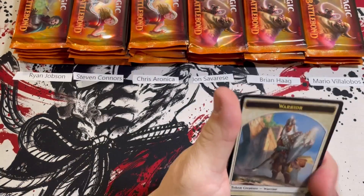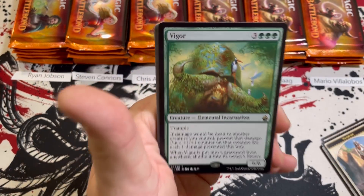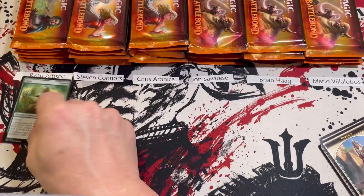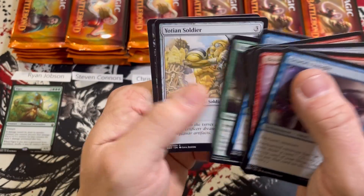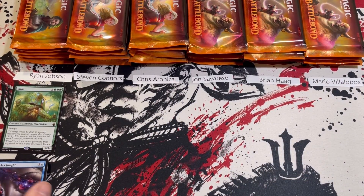Let's get started with what we all came for. Pack one: Angelic Gift foil and a Vigor — this was also the first rare out of the last box, what a coincidence. That's a nice little hit actually. The card just keeps creeping up in value every time I check it, so we'll definitely take the Vigor.